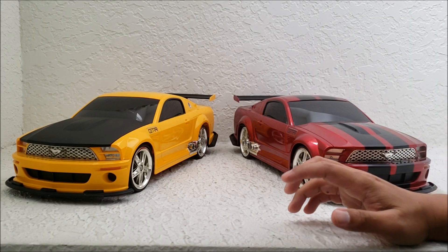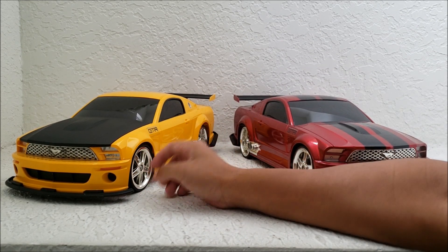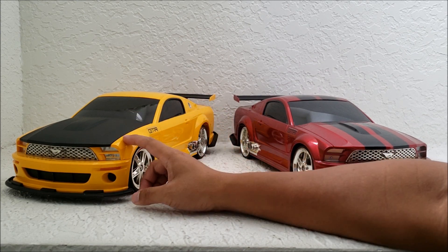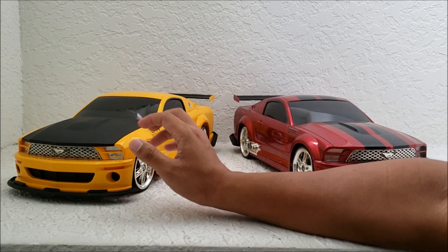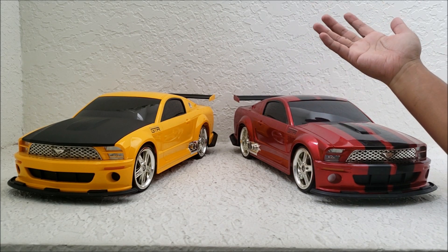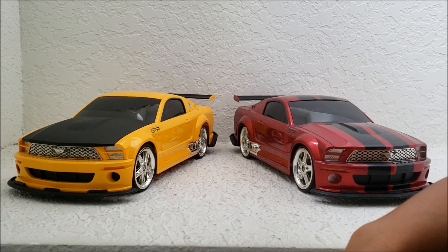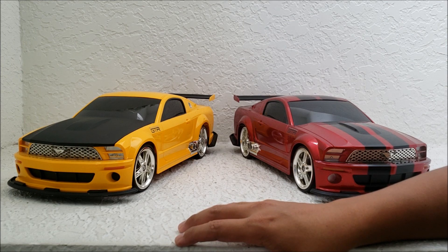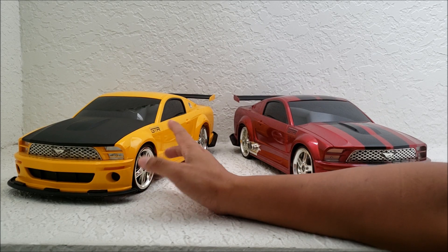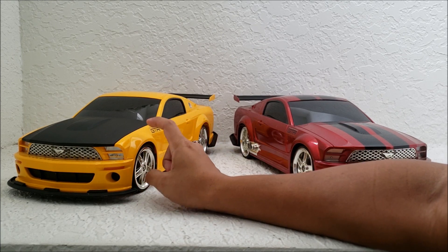So a few years back I showed you guys this 1/10th scale RC car, 2005 Mustang GTR concept Mustang, and that's all I showed you. But what I didn't tell you guys is they made this in two additional colors. They have this one, predominantly red with these black rally stripes, and then they have another one that's predominantly black with gold stripes on it or something. Whenever I think of the concept Mustang GTR, I've only seen it in yellow — or I don't know if you consider it orange. I think it's either Valencia orange or Grabber orange. But this is the color I've seen it in.